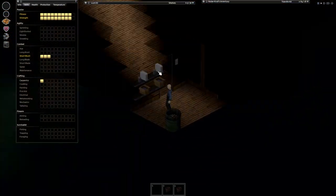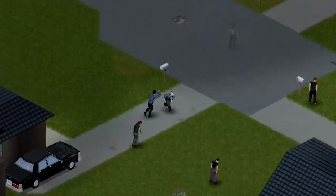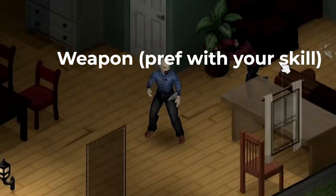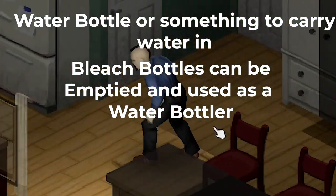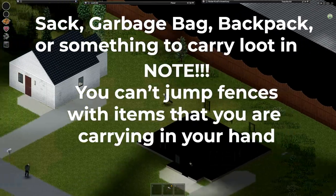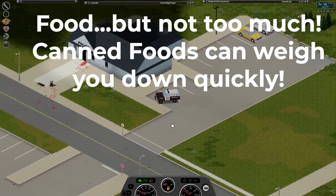So you just spawned in Knox County — what now? My first tips video, two years ago, basically advised you to literally grab everything. That advice has not aged well, so what items should you focus on in the beginning? My short list: a weapon or two, which will most likely be found in the kitchen — bonus points if you happen to be adept in that skill. Something to carry water in, especially important if you have the high thirst trait. A sack, satchel, garbage bag, or ideally a backpack to help distribute the weight of loot. Enough food for a day or two — early on, literally every house will have food.